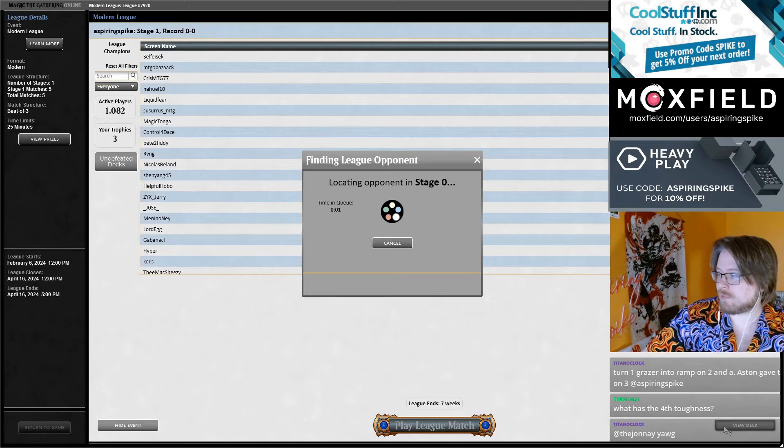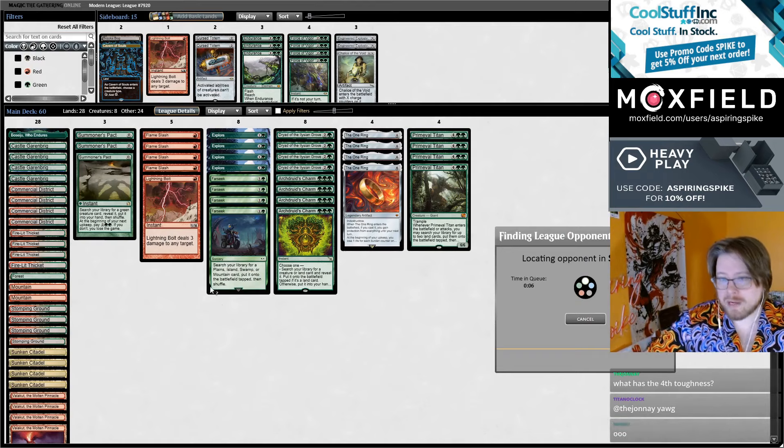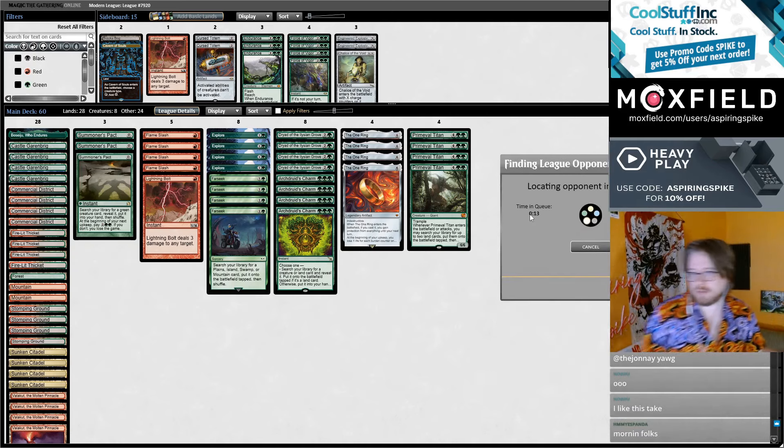What is 4 Toughness? Flameslash is better than Lightning Bolt in Modern for the most part at the moment. Scion of Draco, Yawgmoth, and Rhino Tokens are all incredibly popular in Modern, and they all have 4 Toughness. Also, Territorial Kavu has 4 Toughness on turn 2 a lot of the time.